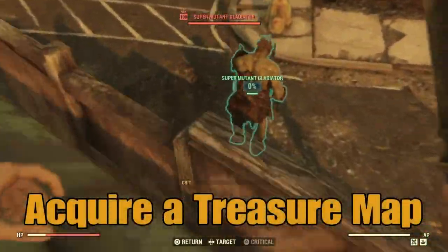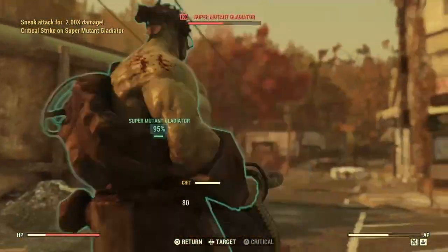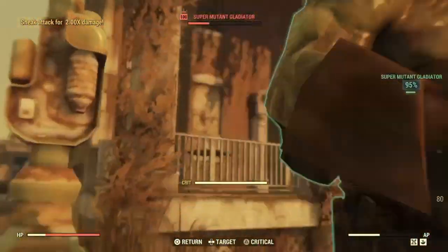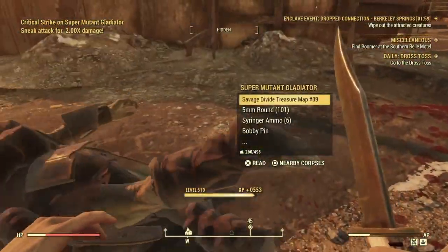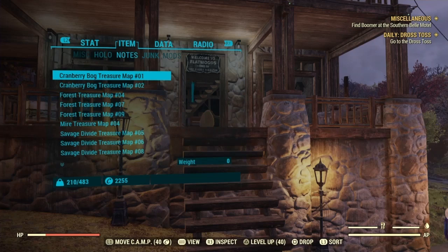Acquire a treasure map. To do this you just want to go around and kill certain creatures like super mutants, ghouls, and mole miners. To be honest, you've probably already passively got some treasure maps by this point. Just check your notes section on your Pip-Boy and there should be some there.